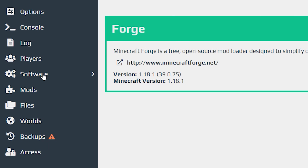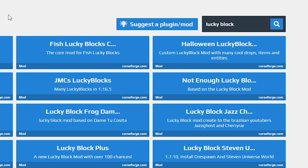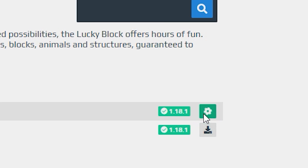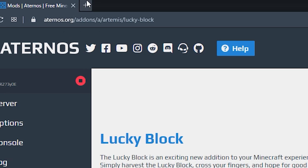Go to where it says 'Software' - actually go to 'Mods'. Inside Mods, search for 'Lucky Block'. You'll have lots of different lucky blocks here - choose this one right here. Click it, then choose the version that you want. I'm going to use the latest version, which is always at the top. Click 'Download' and wait for the gear icon to stop turning.